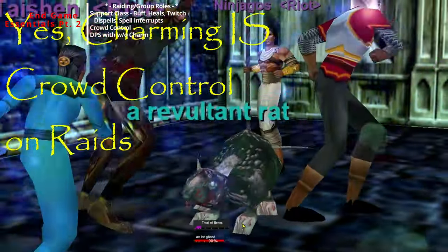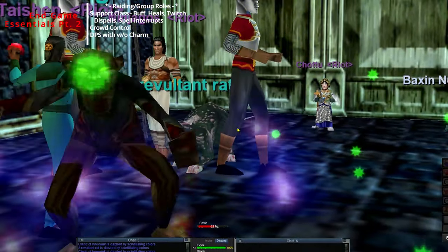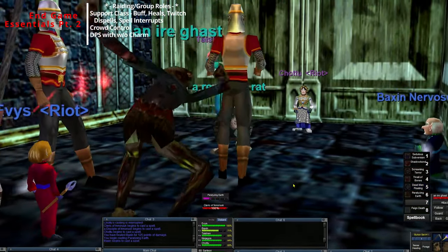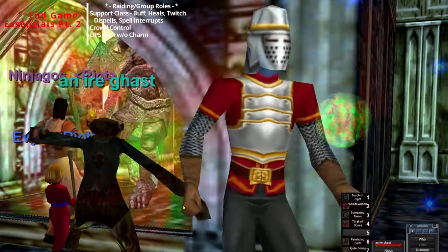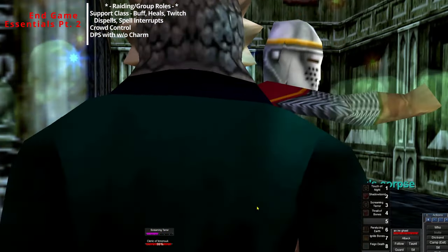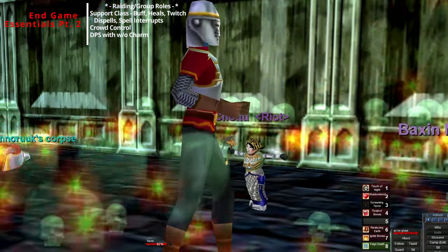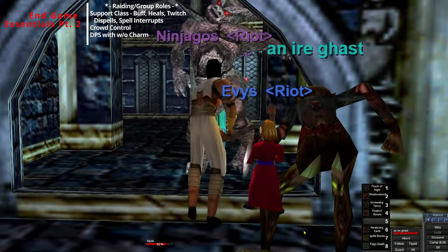Next is crowd control: you have Root, you have Screaming Terror, you have Charming. Charming can help with crowd control in Plane of Hate and Plane of Fear especially - very effectively. I recommend you understand how to charm effectively first; go to places like Howling Stones or Karnor's Castle to practice before you get into it. You can also use Screaming Terror to help out clerics that are getting beat on, enchanters with pets, druids, and other necromancers - preventing those classes from dying because druids and necromancers especially have a hard time recharming pets.